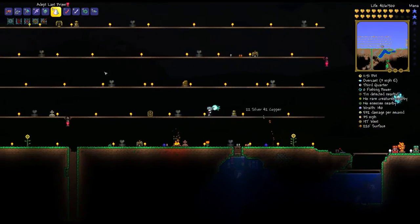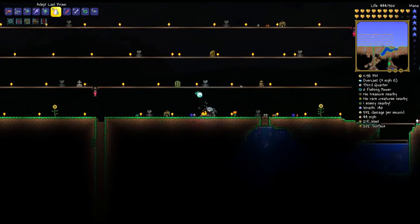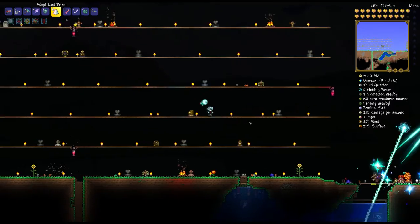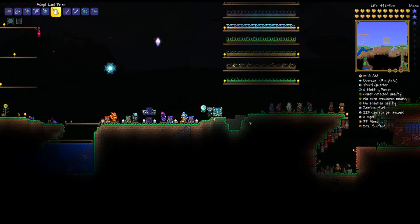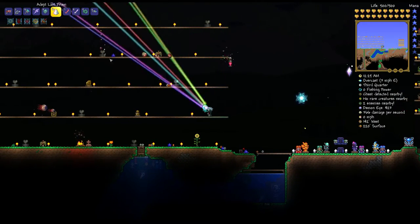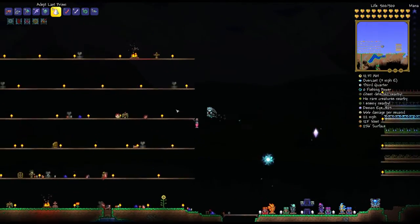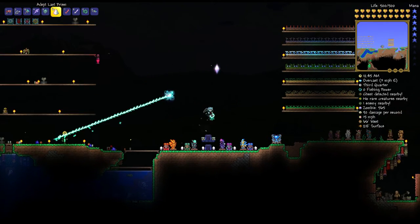My personal favorite out of all the weapons up to this point is the Last Prism. When you start firing it, it starts out spread, but will slowly concentrate itself over time into a focused beam. It uses up mana very quickly — that was all my mana in one go. But I used this against the Destroyer and with Nebula armor it took him out in about three seconds. Even visually, this is one of my favorite items in the game — my second favorite overall out of all the Moon Lord drops.